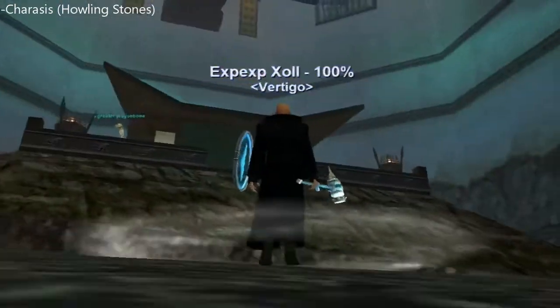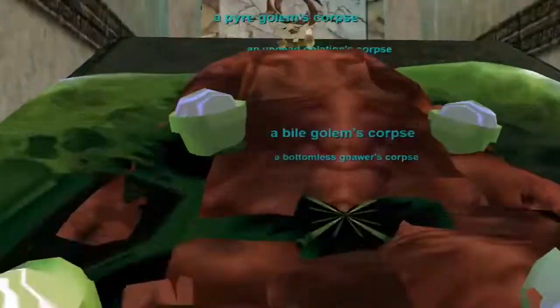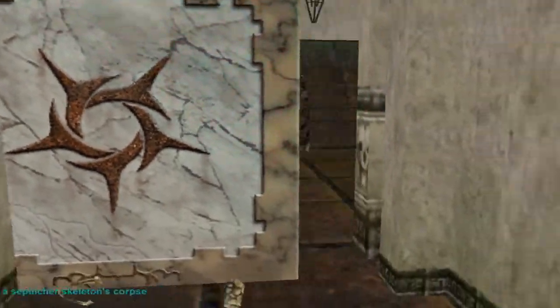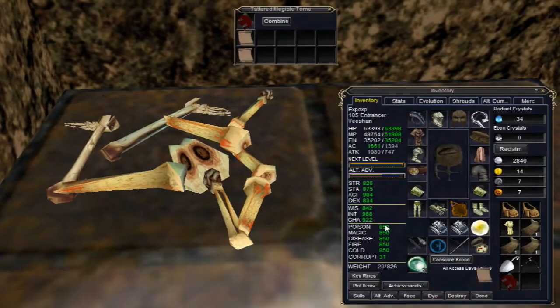Here we are in Howling Stones for the first part. It'll be a ground spawn. Instead of giving you a lot of numbers, I'll just show you exactly where to go. There we have the first part.